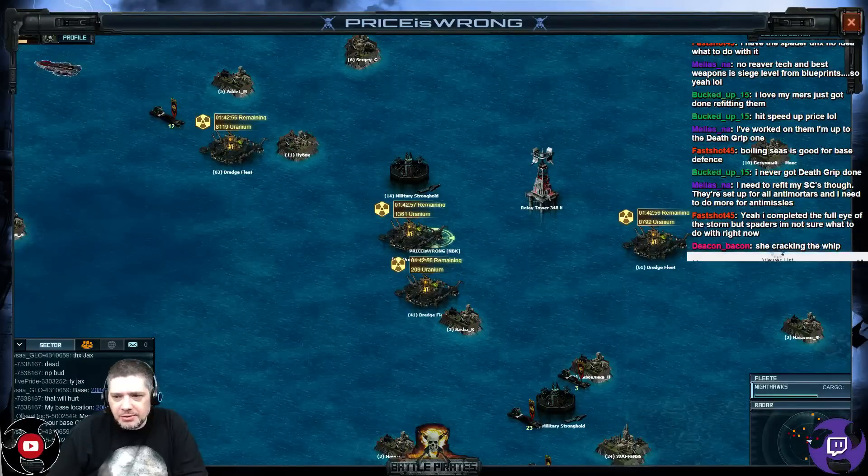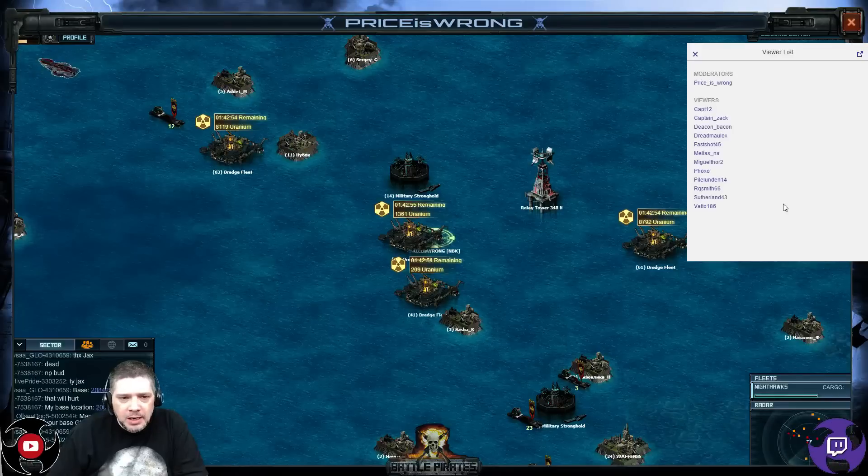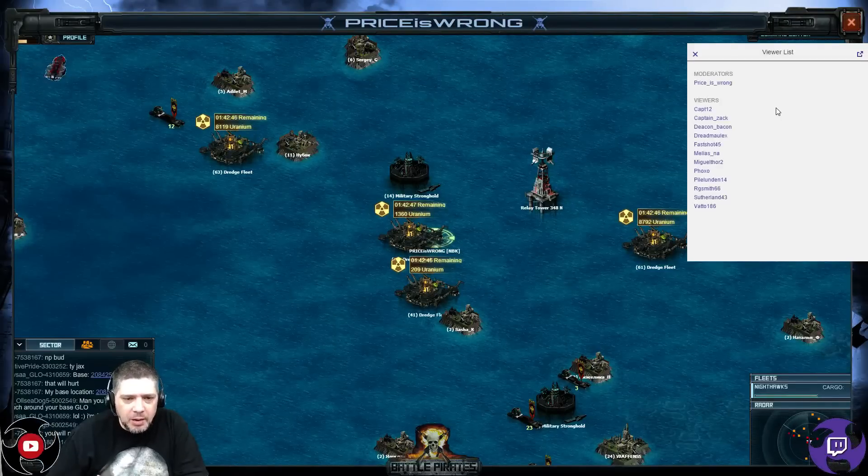Let me see here — I got Cap'n 12, Cap'n Zach, Deacon Bacon, Dread Mile X, Fast Shop 45, Malia, Malia's NA, Miguel 4-2, Foxo, Pyle, London 14 — that's a new guy — RG Smith 66, Sutherland 43, Vato 186.